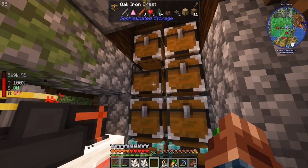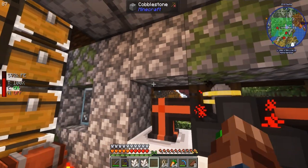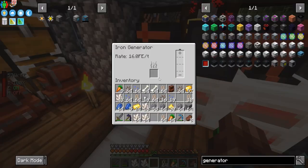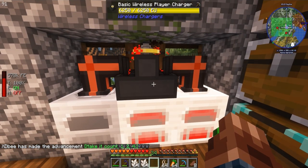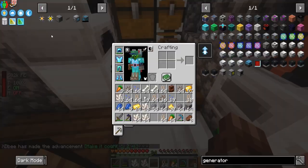We got a fair bit of silicon. I also grabbed some gold down in the mines while I was there. We really need to automate some charcoal or something like that. We do have power; there's charcoal in some of these.